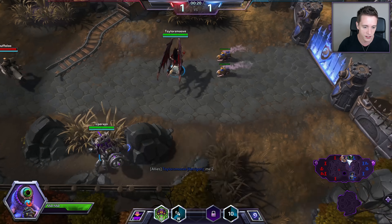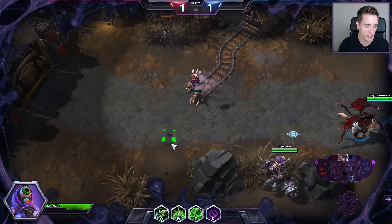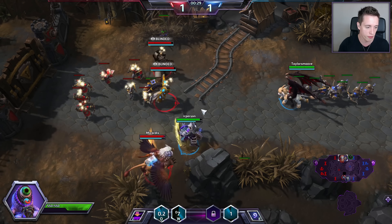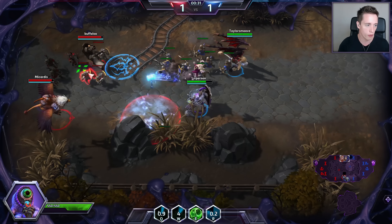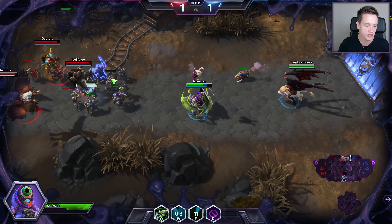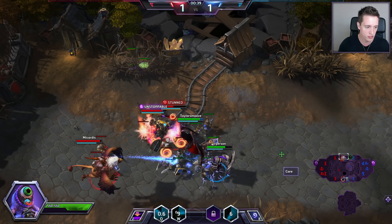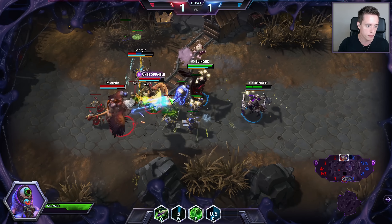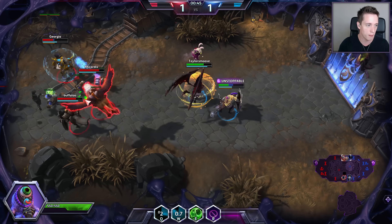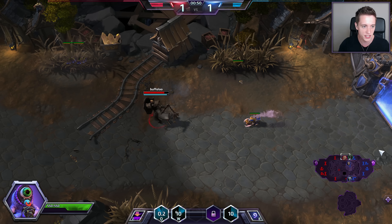I cannot fight, I cannot do anything. The only thing I'm good at is symbioting. Symbioting is basically this scenario right here — you sit on top of an ally, and you will be able to symbiote them and have a couple of sweet little moves that make you a little bit more powerful. I'm constantly trying to have a look at who I should symbiote, and obviously there's a lot of melee potential on our team.